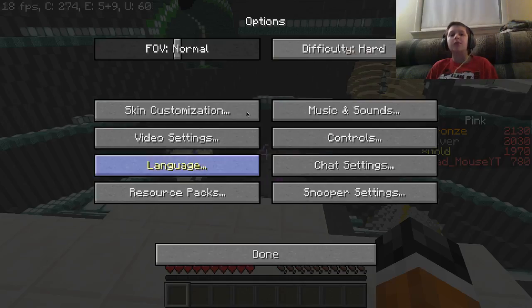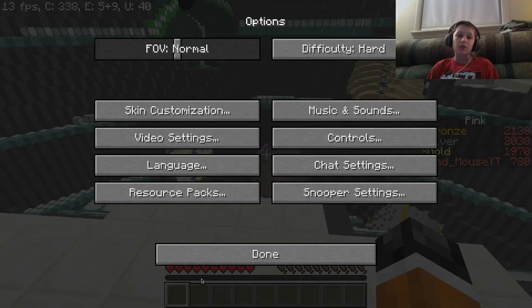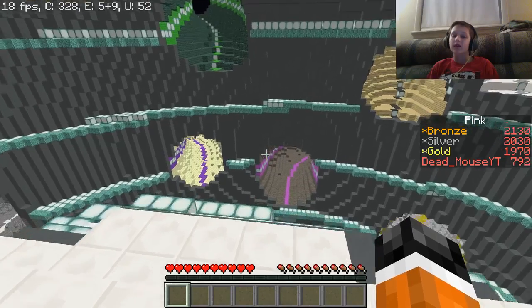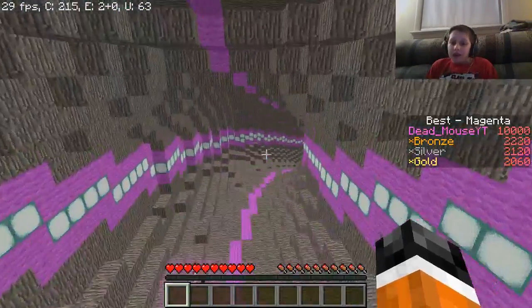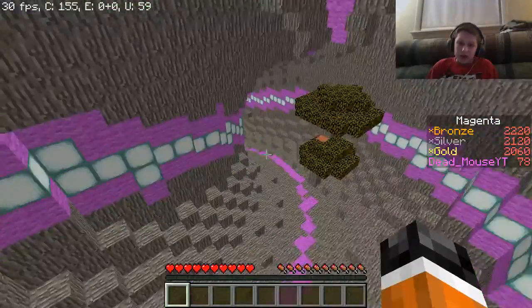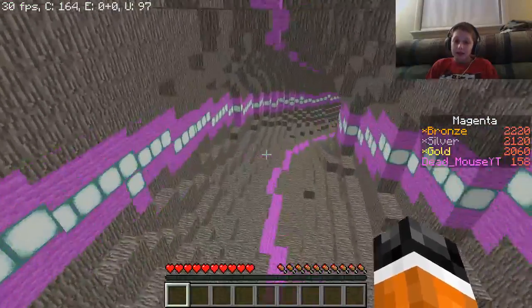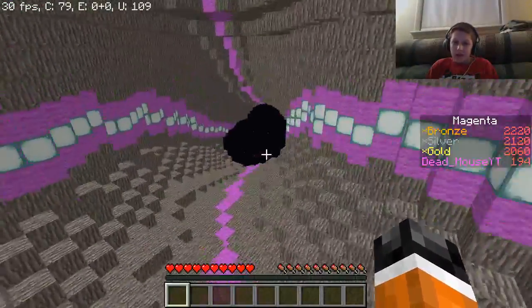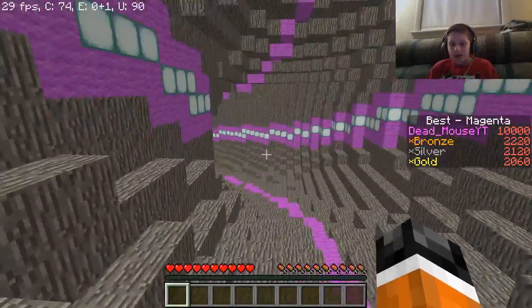Auto jump — is that on? Yes it is. Turn auto jump off. I hate auto jump. Anyone who likes auto jump on PC is very weird, because I don't know of anyone who likes it on PC. Yes, it can be helpful at some points, but come on — a lot of times auto jump ain't that helpful. Load in, please. Oh, don't hit your head — my head's moving with it.